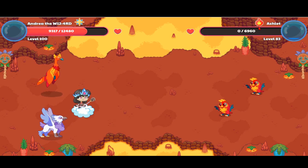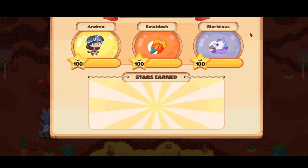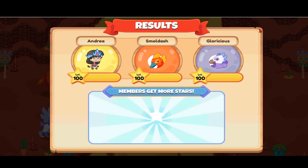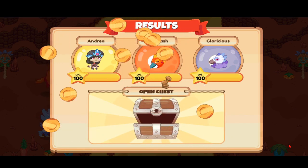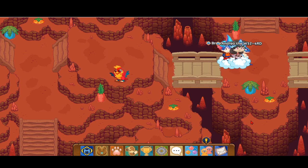They now have less health — just 6,900. I've never known a pet with that much health. Prodigy, I think you should give the pets a little more health! Let's open a chest — we got some gold, hearts, and two copper coins. That was how to catch the awesome Ashlet fire element pet in Prodigy. If you're new to my channel, don't forget to subscribe, like, and hit the notification bell so you never miss out on these awesome Prodigy videos. See you in the next one!